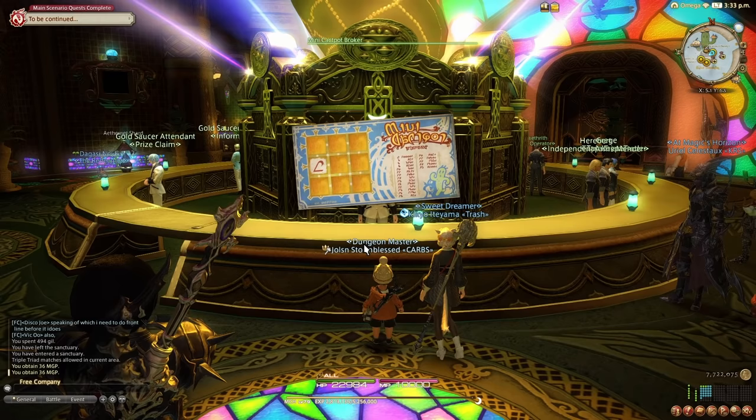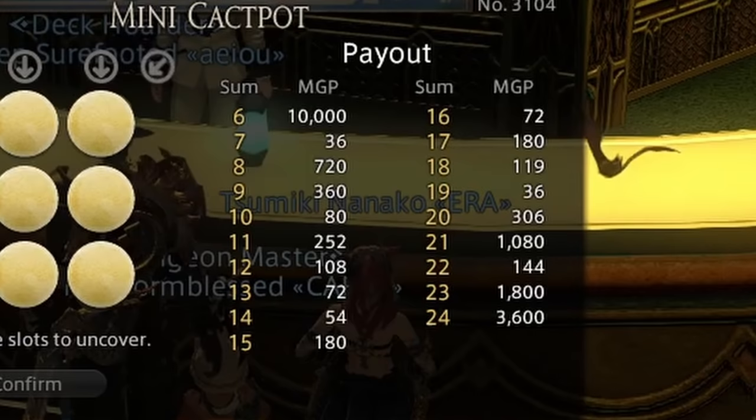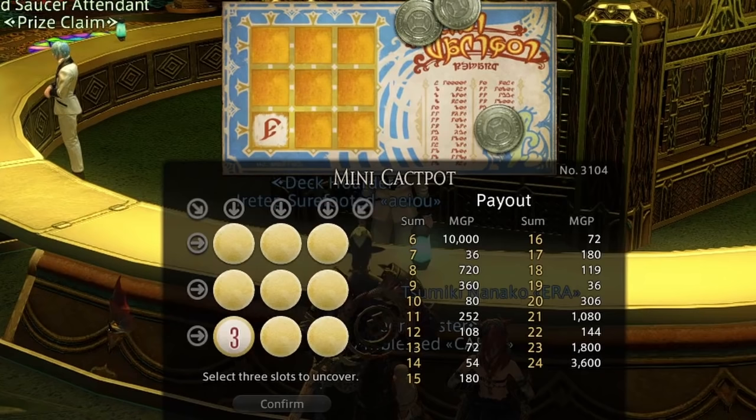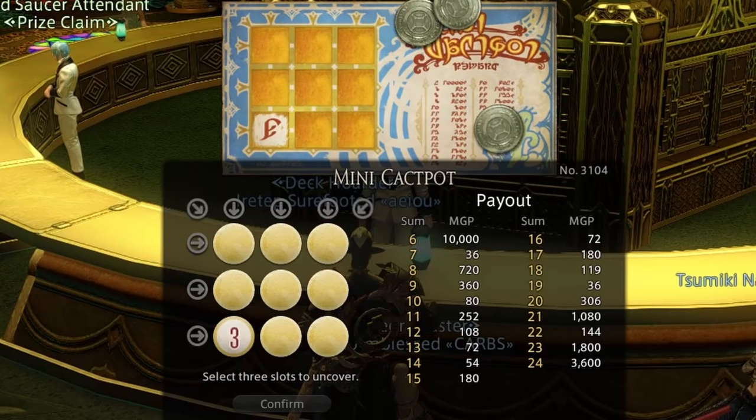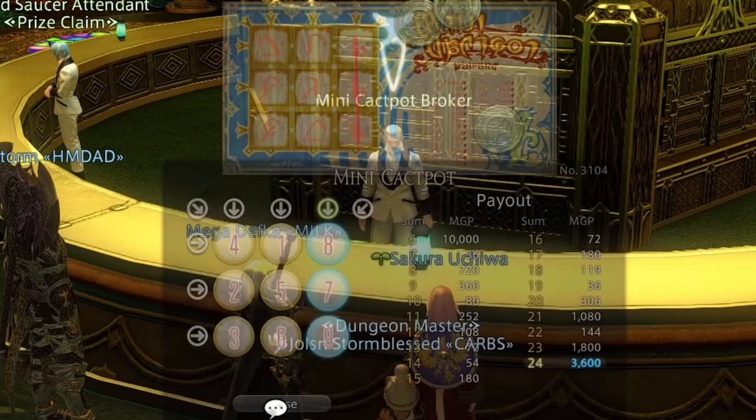However, there's an easy strategy that I use. Realistically you only care for the payouts for sum 6, which is 10,000 MGP, or sum 24, which is 3,600 MGP. Everything else is peanuts and it doesn't really matter. This means you only really need to scout for the combinations 1-2-3 or 7-8-9, which are the only combinations that can give you sum 6 or sum 24 in this game. To find these two easily, we use what I call the Y strategy — simply reveal the numbers in a Y shape. This will show you at least one number in each row, allowing you to select either 1-2-3 or 7-8-9 if 1-2-3 is impossible. This way you'll always find sum 6 or sum 24 when they're available.